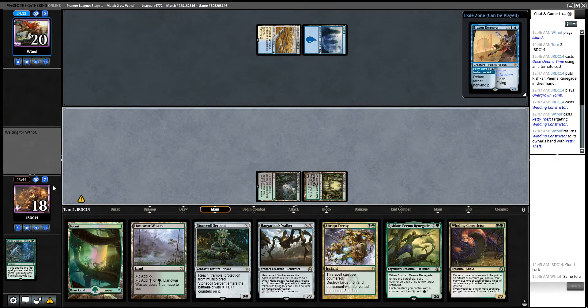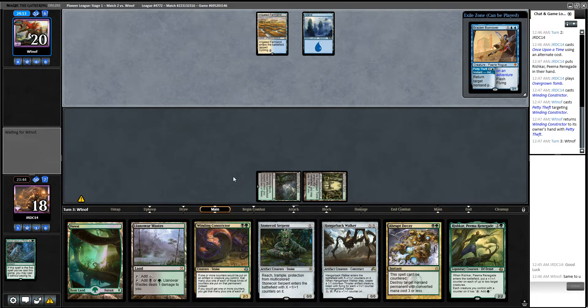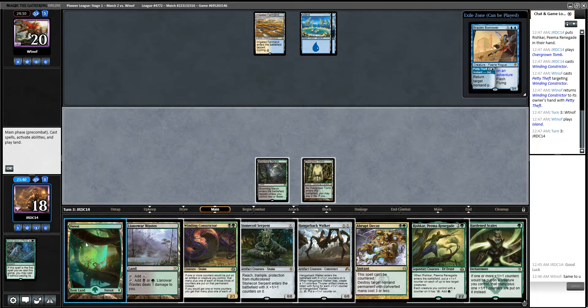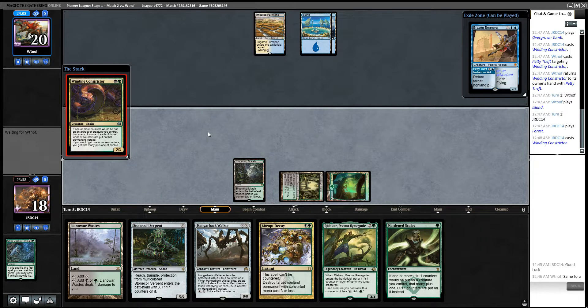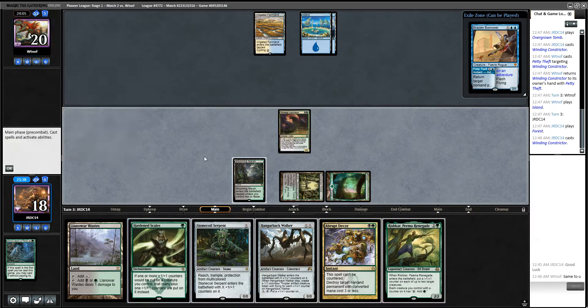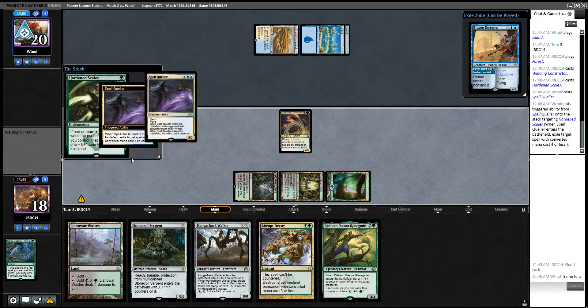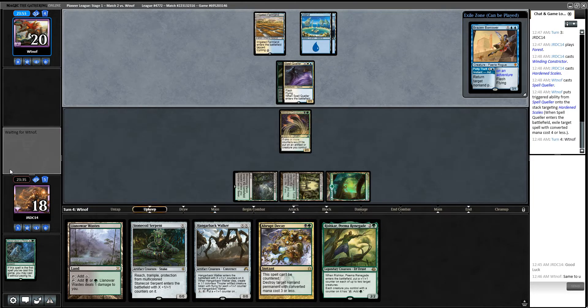We paid 3 life to do that — the other alternative was much worse. I'm going to play Winding Constrictor, hoping they try to counter it. We're going to look real dumb if we get the Hardened Scales Syncopated. Spell Queller — okay. That's actually fine, right? Next turn we can Abrupt Decay this and then play Stone Coil Serpent.